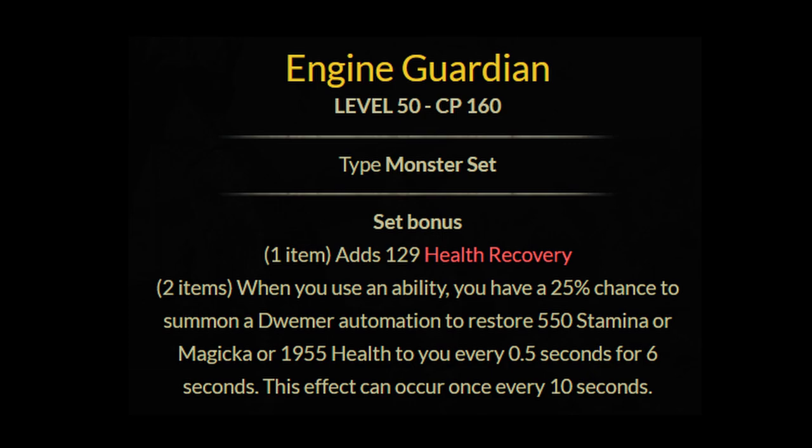For the final set, we have Engine Guardian. This gives a one piece of health recovery. The two piece: whenever you use an ability, you have a 25% chance to summon a Dwemer automation to restore 550 stamina or magicka, or 1,955 health to you every 0.5 seconds for six seconds. This effect can occur once every 10 seconds.